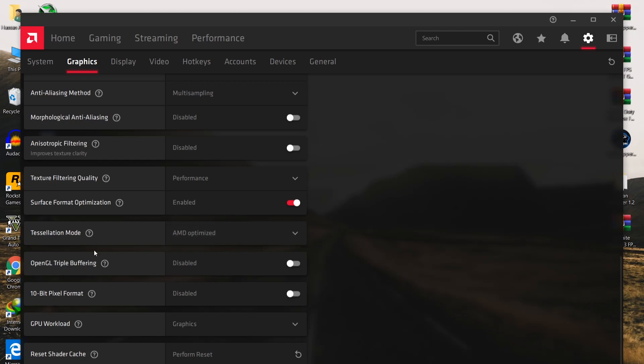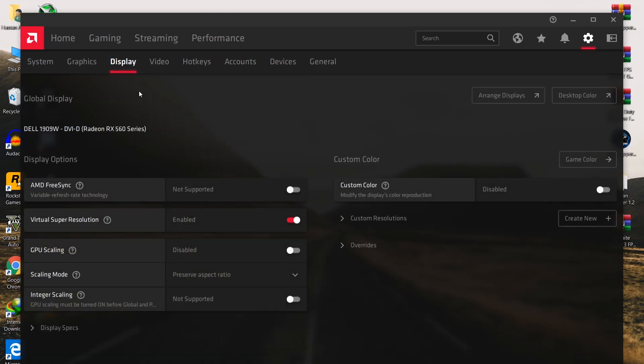Enable Surface Format Optimization. For Tessellation Mode, set it to AMD Optimized - this also helps with loading textures in your game. Disable OpenGL Triple Buffering. Disable the 10-bit Pixel Format. Set GPU Workload to Graphics. For Reset Shader Cache, perform this reset every week on your PC.